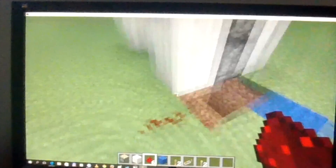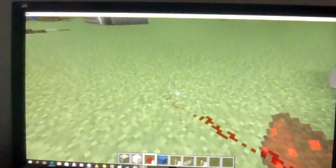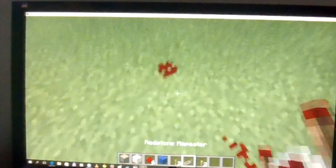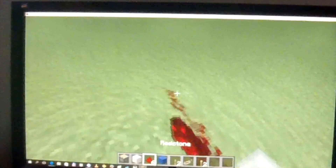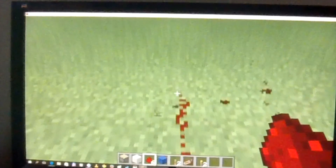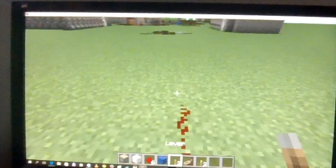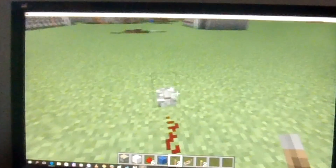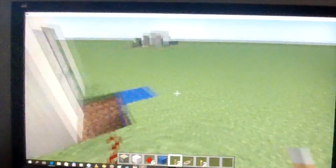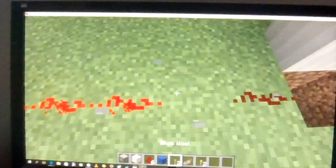I am going to cover it up over there. And then it is going to look like this. Then activate the pistons, which you do like this. So first, dig down two blocks. I am using blue wool for this.